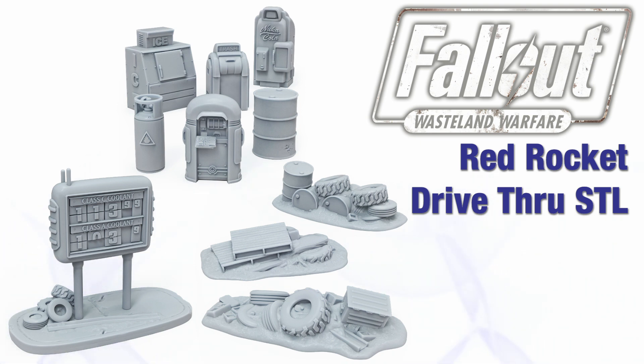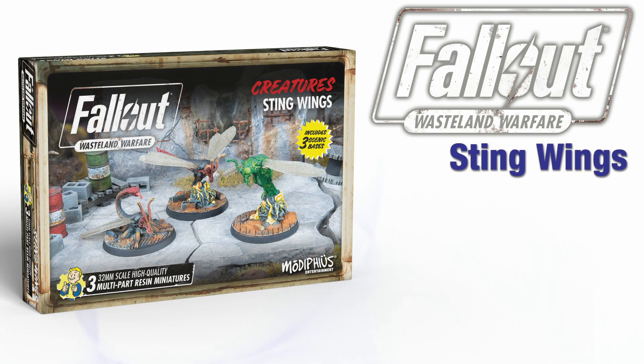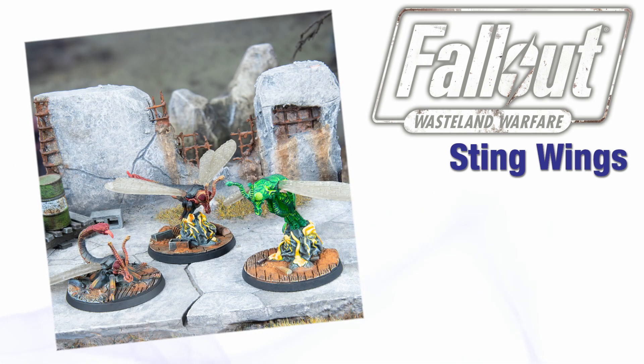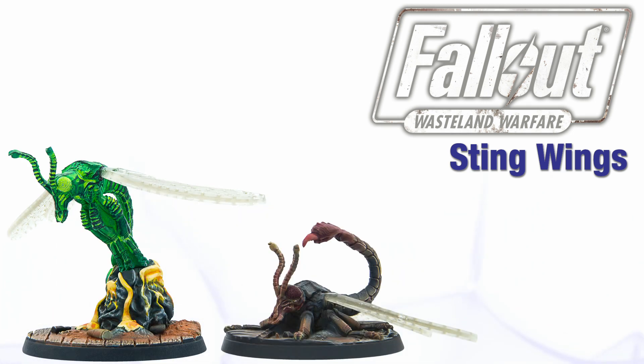And considering what some of the other releases for Fallout Wasteland Warfare are this month, it's probably good to have somewhere to hide in the wasteland. These are Stingwings — giant mutated distant cousins to the modern scorpion fly but much, much larger, with a vicious sting in their tail. The set contains one glowing Stingwing and two standard Stingwings.